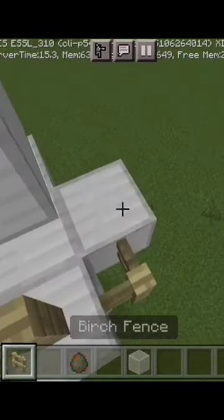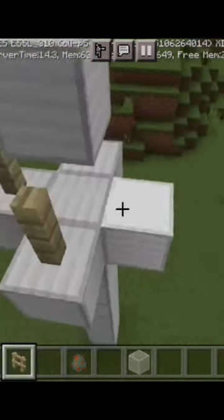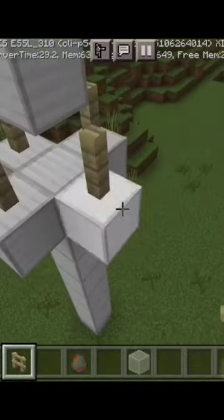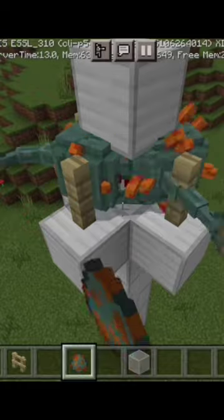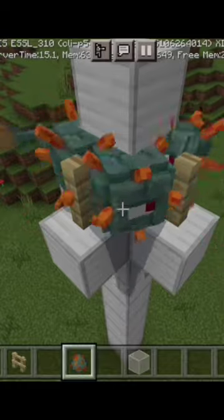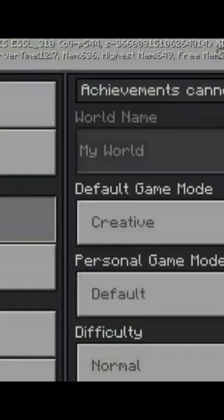You have to make a fence — you can make any fence. You have to make a guardian spawn, but you don't have to make an elder guardian. Like the guardian spawned, I'm going to show you how to play it.